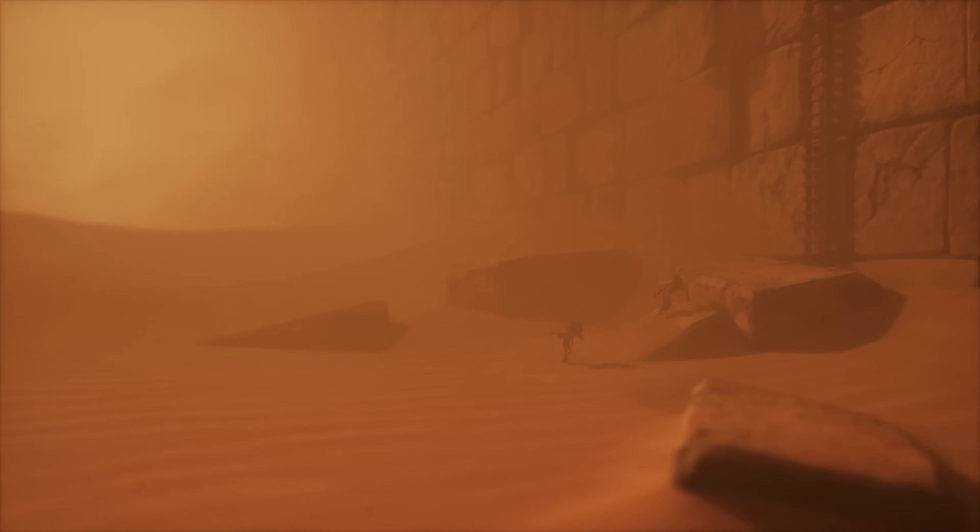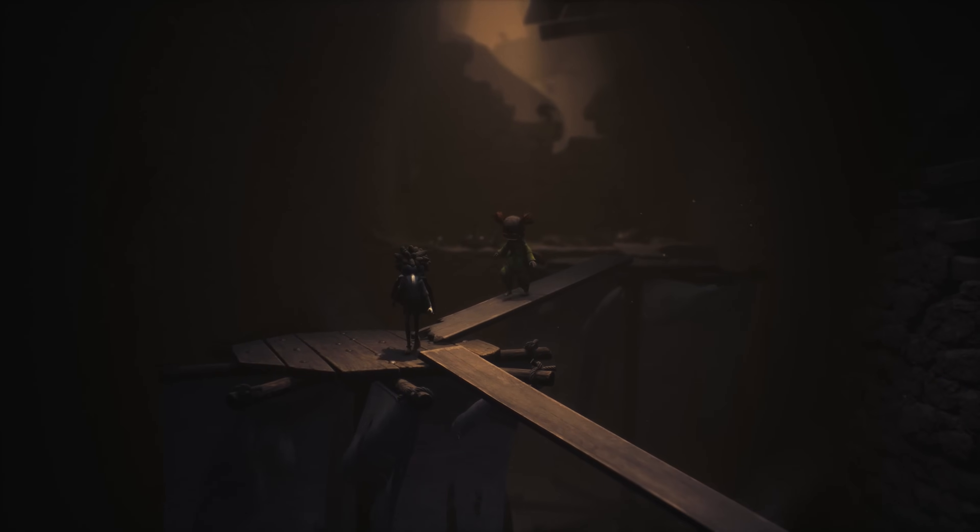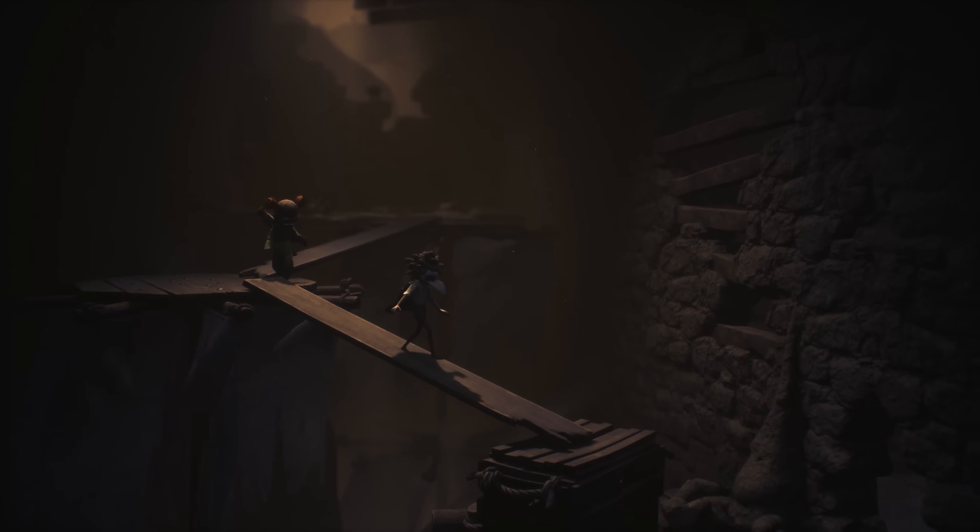Welcome to the Necropolis. Here for this walkthrough, we have our two characters: Low with the Raven Mask and the Blue Cape, and Alone with the Green Jumpsuit and the Wrecked Pictives.